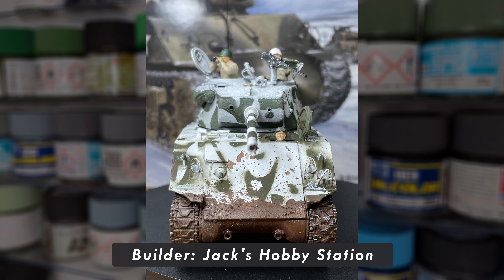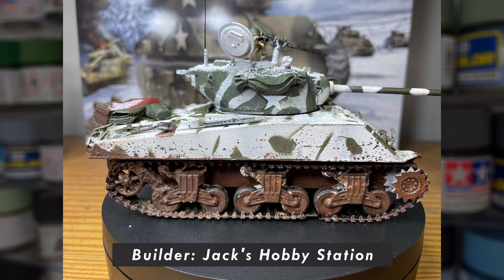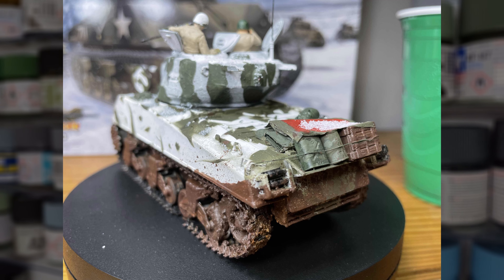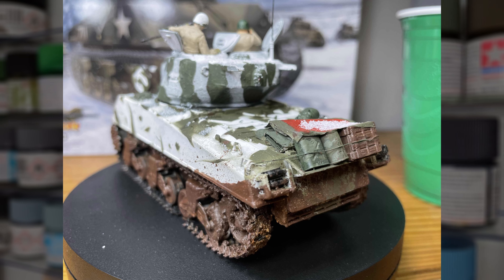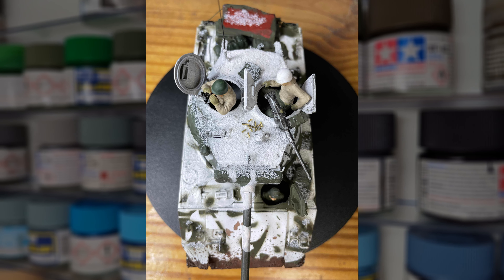The next build on my list was submitted by Jack's Hobby Station, and it features the old reliable Sherman. There's some great techniques going on with this build. I love the settled snow effect featured on the vehicle, as it really helps to give the model a frostbitten appearance. The addition of the spent shell casings on the roof of the turret are also a great touch, along with the figures which give it a lived-in feel. Overall, great work here.